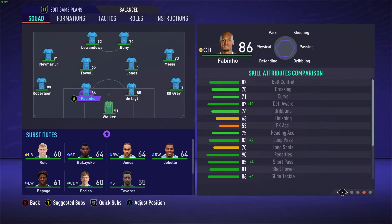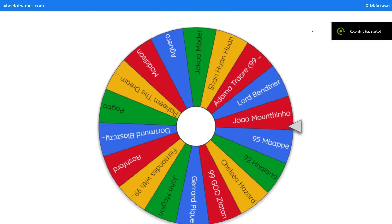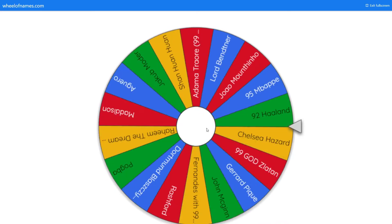I've got 18 players here for the subs wheel. Options include: Wrecking with 99 pace and 1 shooting, Dortmund Blastikowski with 99 all stats except passing which is all 1, and Damage Arrow with 99 pace and physical. I need nine picks total, so I'm going to open up notes to write them down. Let me just spin away.